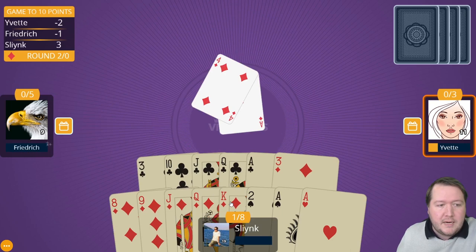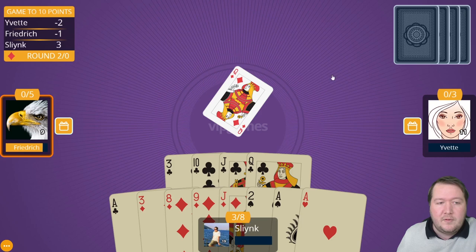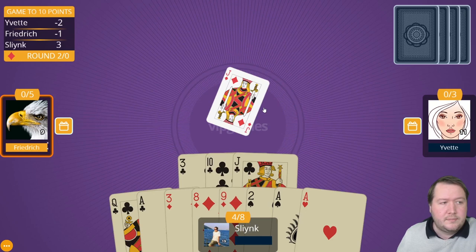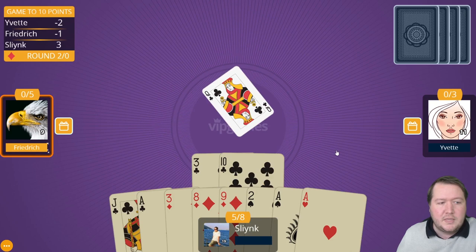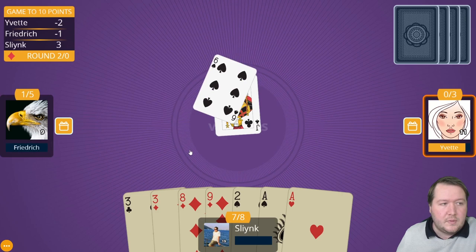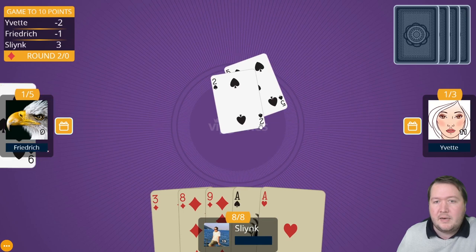They led a heart so I win that with the eight of hearts. Now I play diamonds — this is called drawing trumps, just getting rid of all their diamonds. I started with seven diamonds; the opponents had six between them, so only two left. I clear all their diamonds, then lead the queen of clubs knowing this player has the king — I was trying to trick them into ducking, but they didn't. We take the remaining clubs.